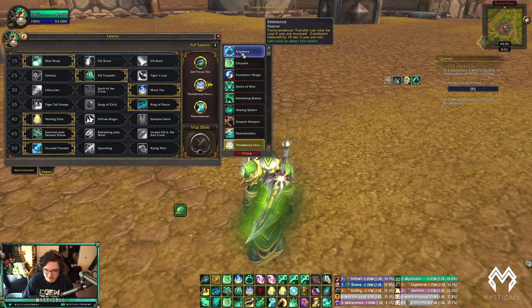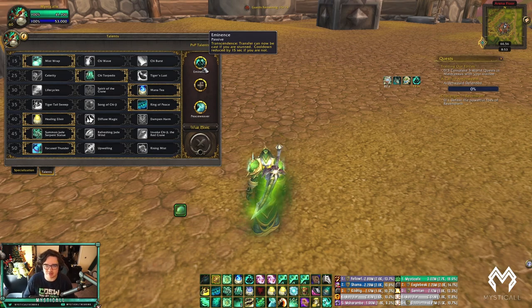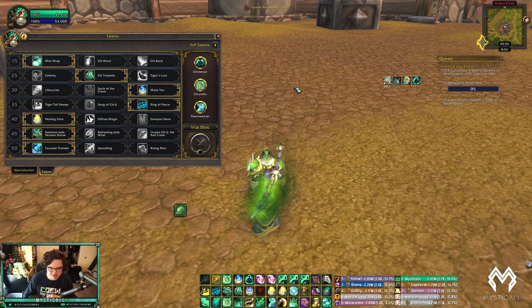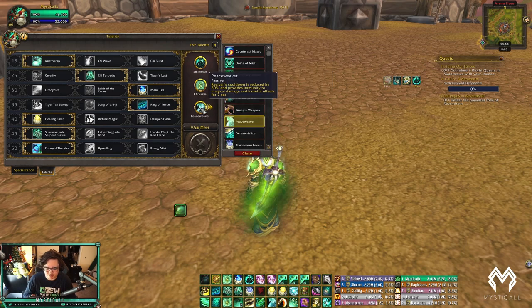The biggest new talent is Eminence, which allows you to port while stunned. If I'm playing anything with a stun — Repentance from a Paladin, Leg Sweep from a Windwalker, Storm Bolt from a Warrior — I'm playing Eminence every single time. Hunters and Rogues especially, and RMP and Jungle that rely on a stun to get a trap and poly on you — I play Eminence every time. I also play Chrysalis most of the time; it got nerfed this patch but Life Cocoon is still our best cooldown, so reducing its cooldown is worth it.